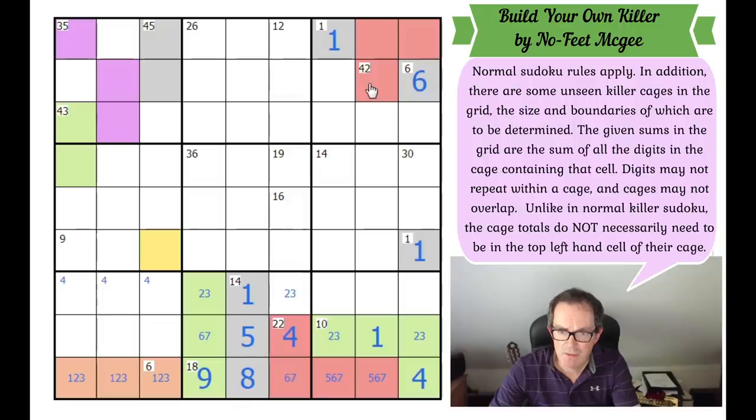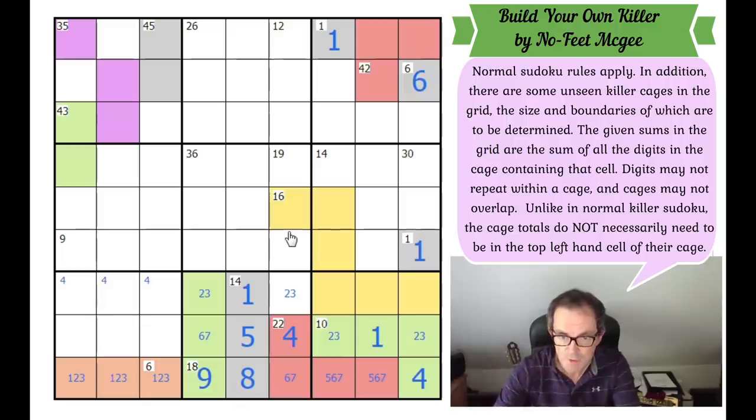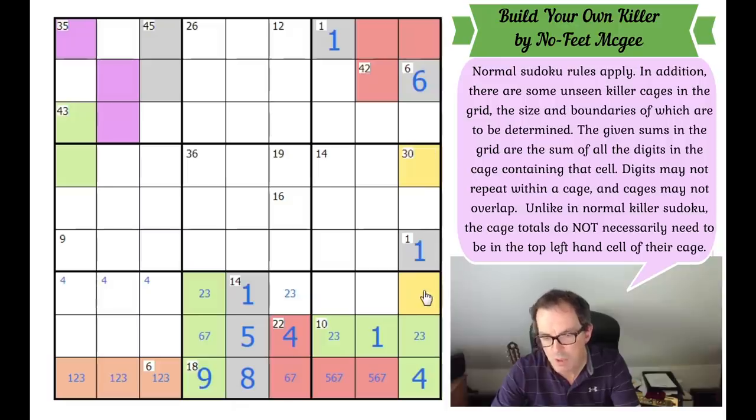Is it this square we're meant to be focusing on? Even if the 42 is an eight-cell cage, it can't reach this cell anymore. Nothing else can get there apart from the 30. The 14 is six cells — minimum sum is 21. The 36 can't get there either — three, four, five, six, seven, eight cells. So it must be the 30, and in getting to this square we have to hug the right-hand side. That's forced — one, two, three, four, five, six.